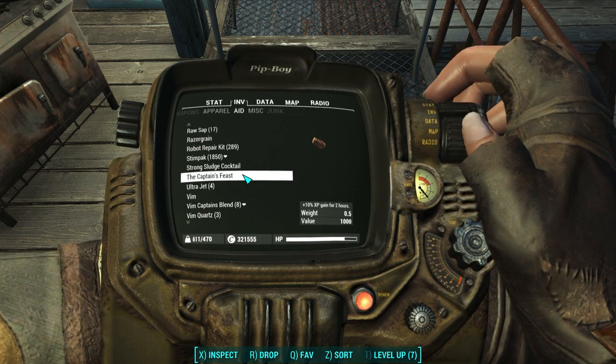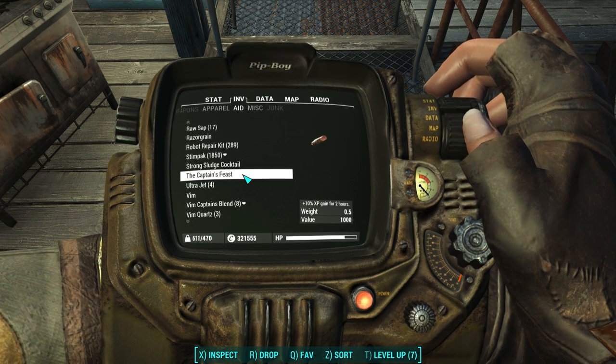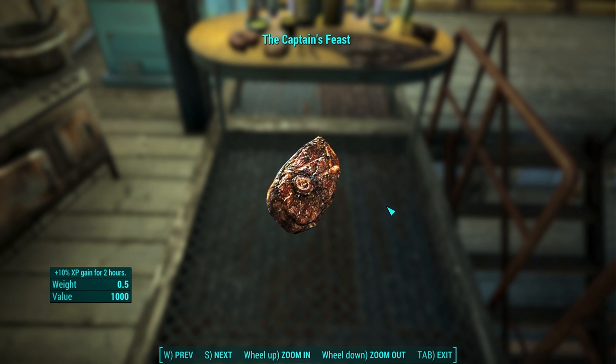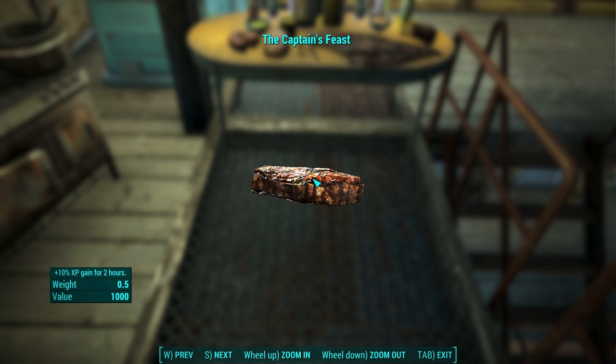This next one is called the Captain's Feast. It grants you a 10% experience gain for two hours. You get this as a quest reward for completing the Rite of Passage quest in Far Harbor — it's a one-of-a-kind item. You can't craft it or find it anywhere else. Once you eat it, it's done. So if you complete that quest, make sure you've got two hours to grind experience to get the most benefit out of it.